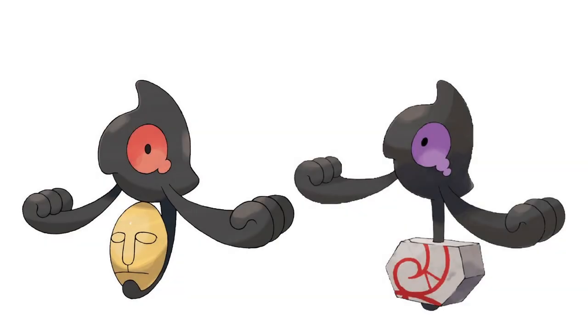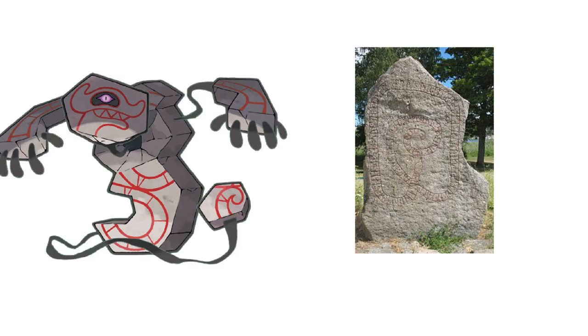The one Galarian form that's different from other Galarian Pokemon has to be the Pokemon known as Yamask, because the main reason why Galarian Yamask is different from its regular counterpart is that the spirit that creates Yamask possesses a stone tablet instead of the regular mask. As a result, it became a Ground Ghost type instead of a regular Ghost type, and it gained a different evolution compared to the regular version of Yamask called Runerigus, instead of Cofagrigus, which are both based on ancient Viking runestones.